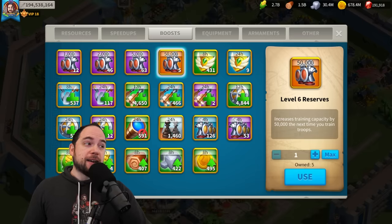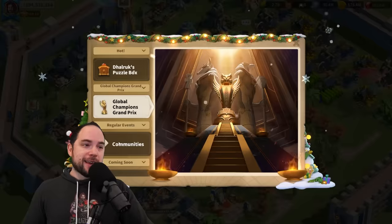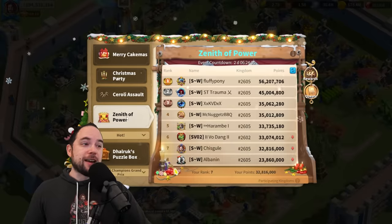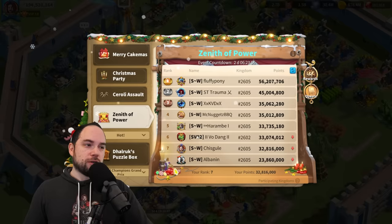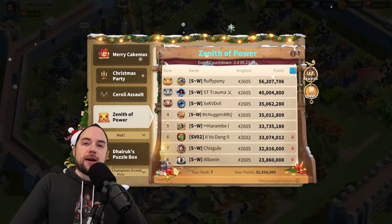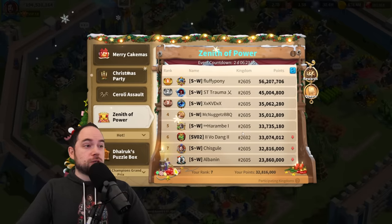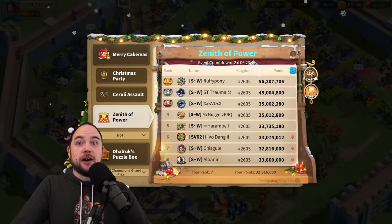Whether or not you do that depends on a bunch of factors, which we're going to talk about in this video. It's that time of year where the Zenith of Power is here, and there's a lot of value to having some reserves on hand. So stick around for a breakdown of the actual best ways to use your reserves, with some really crazy calculations if you're going to spend a ton of gems.